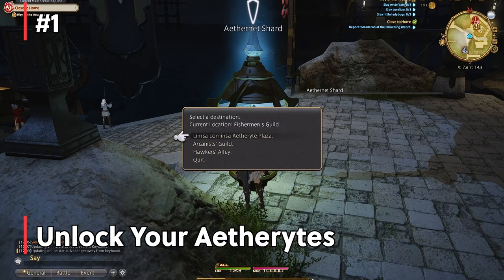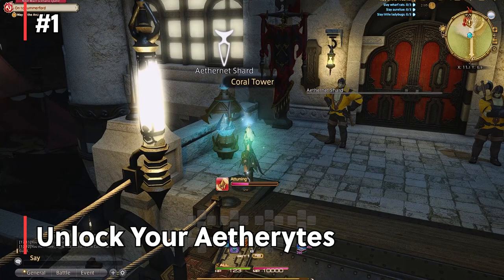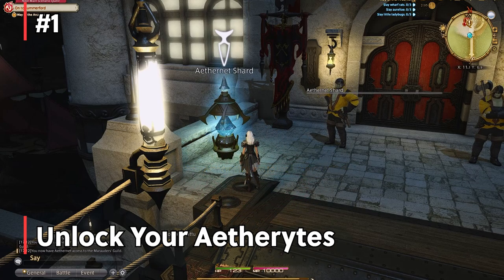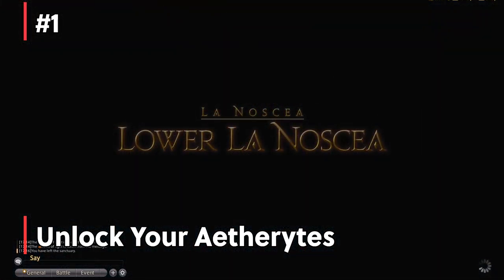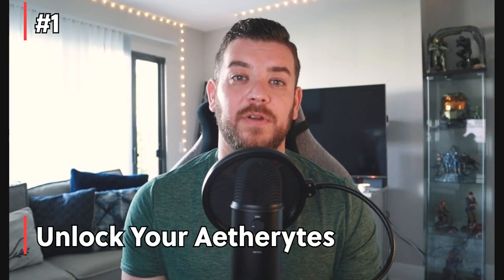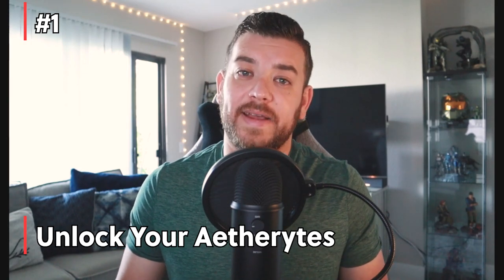Number one: unlock your Aetherites. Attuning to all the Aetherites in the city allows for fast travel in the city as well as fast teleportation outside of the city to any of the city entrances. This is imperative for fast travel in early parts of the game. You can always check where you need to go by clicking on the main story tab or going to your map. If you're in the city, go to one of the mini or main Aetherites and scroll down to the very bottom — those will usually be the exits for the city. You simply just have to click and you'll get taken right to the entrance or exit.